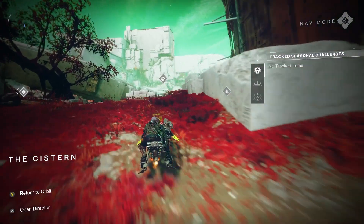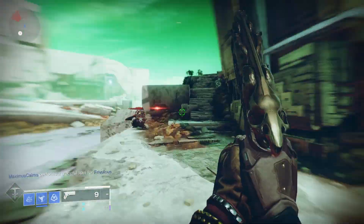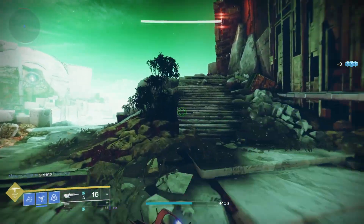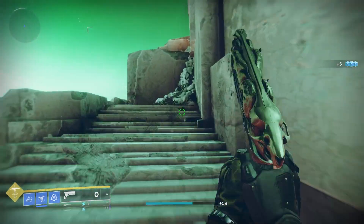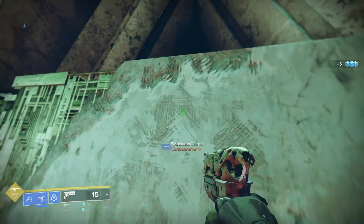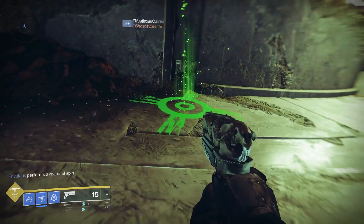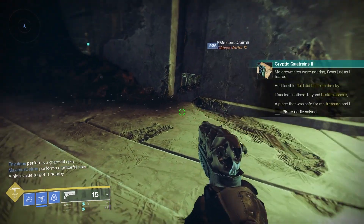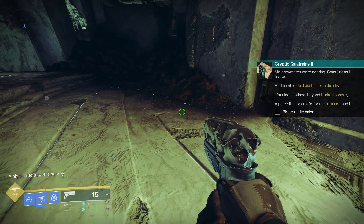Step four riddle reads: 'The red ground of Nessus would soon be my grave. A column reached high into alien hue. The cistern did beckon, no water it gave. That pyramid's imprint I sought to pass through.' Looking at the highlighted text: Nessus, column, cistern, pyramid's imprint, pass through. Land on Nessus and make your way towards the cistern near the pools of luminescence. There's a large column there called the well of flames with a door on one side, and once you get through the door, you will find the glowing green X. This time there's no loot, but you do get the final riddle.